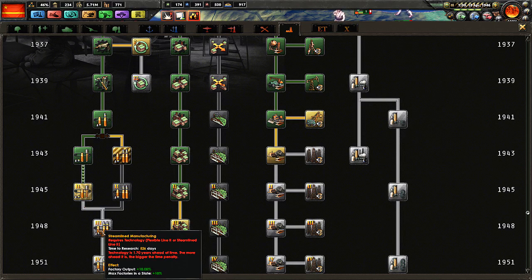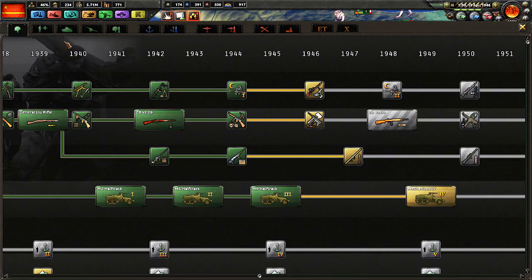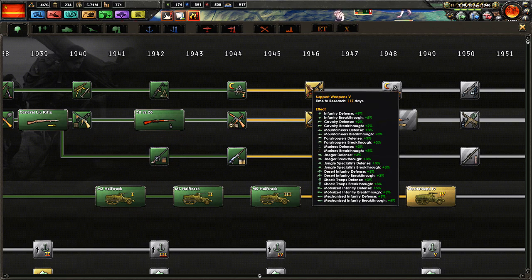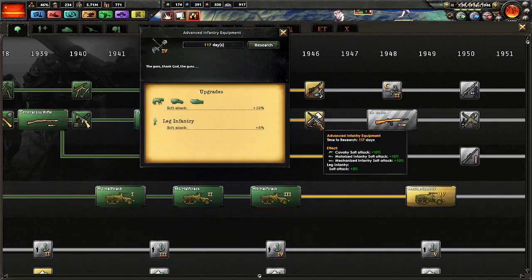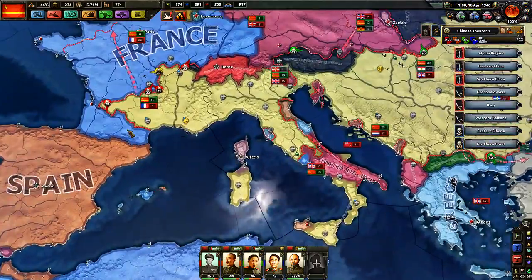Efficiency retention is what we really need to upgrade our guns and stuff. Okay, where are we - 1946. Infantry defense and breakthrough, or soft attack? I like the breakthrough, I also like the defense. Soft attack is also good. That's 117 days - we take this, it affects two stats instead of just one. Good, that's how we roll.